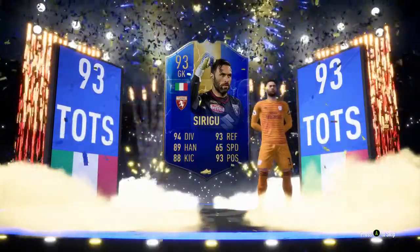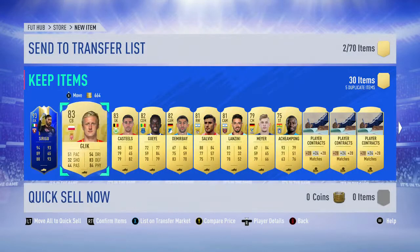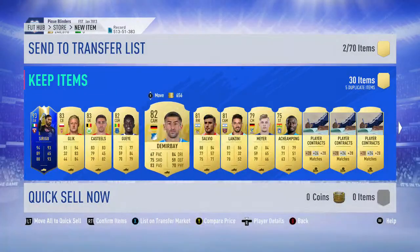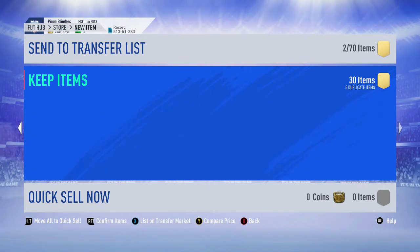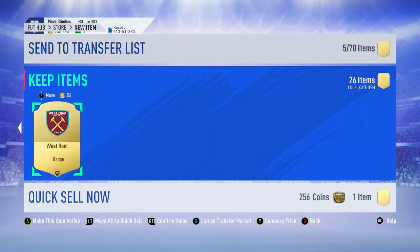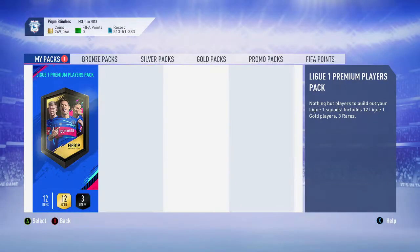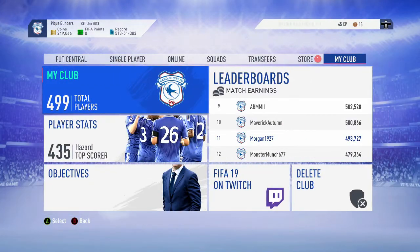Sirigu! We packed Sirigu - I think that's about 100k. He's going to be very happy with that. I won't tell him, I'll let him open it himself. That's a really decent pack - two walkouts from the 55ks, really nice luck. Could be someone else in there as well. With position modifiers too, that's about 65k plus. Not a bad pack at all.